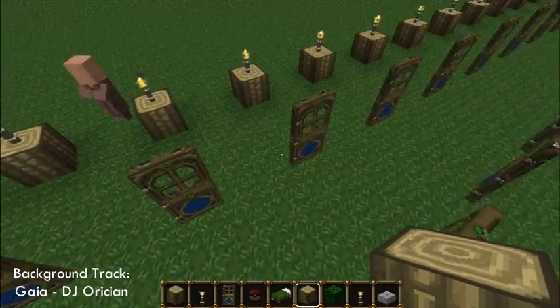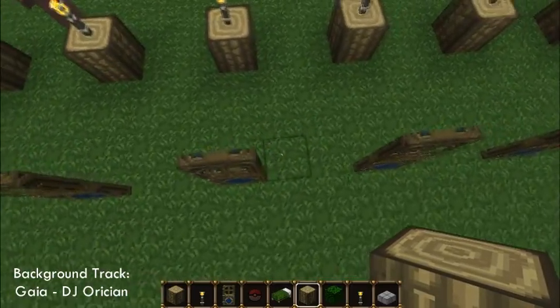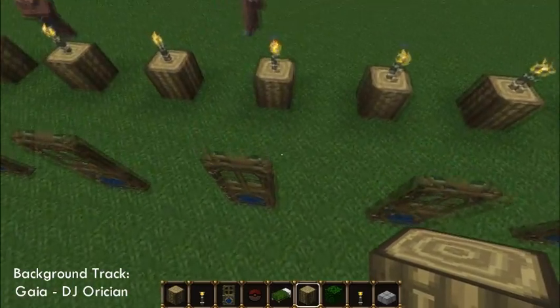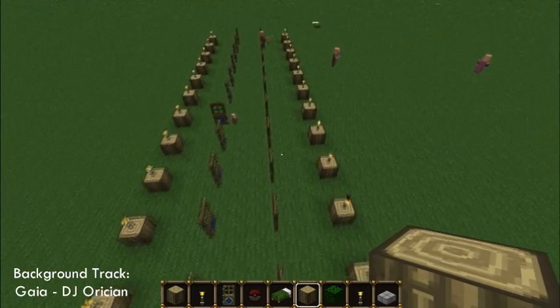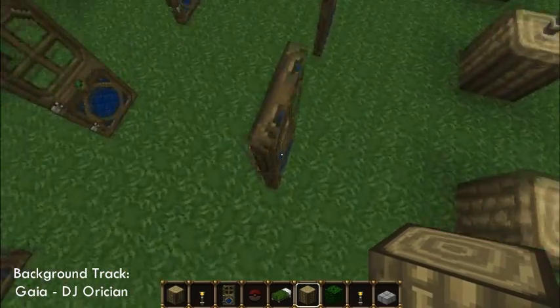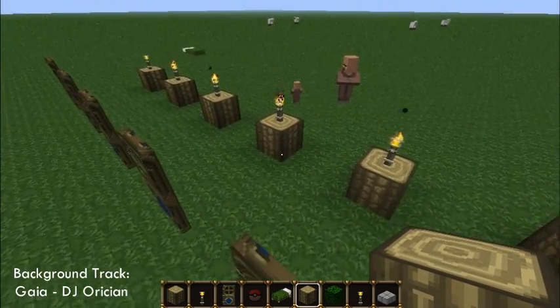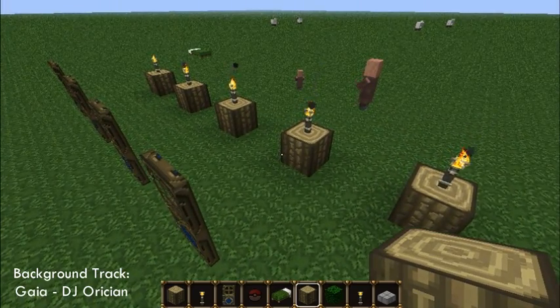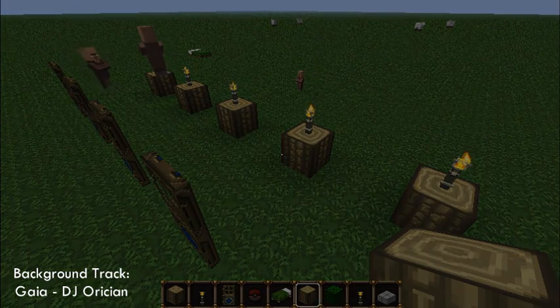I'd suggest doing this inside a cave or building a surrounding fence with good lighting, because zombies, spiders, and other mobs will easily take down these villagers. There's no protection at all — they can't hide in a proper house, and zombies with their updated AI are smart enough to path around doors. Anyway, this has been Doc Redstone — thanks for watching, please rate, comment, subscribe, and check out my other videos. Peace out.